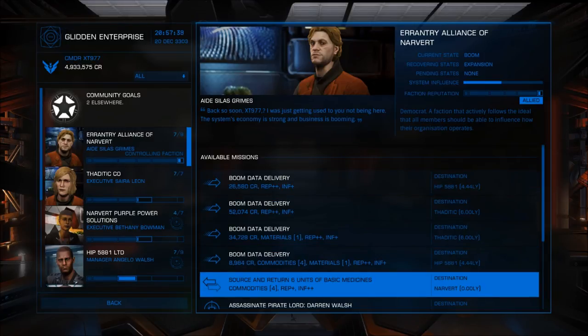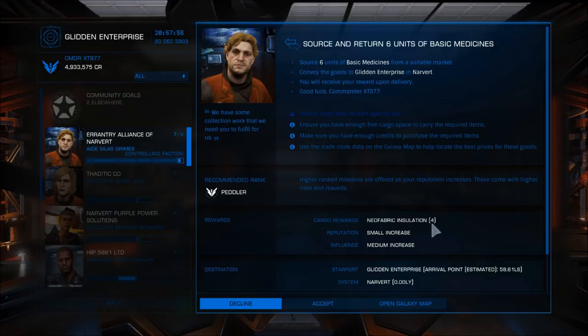This one's a little different — source and return six units of basic medicine. It tells you right there that you're going to need six free tons of cargo space in your ship. You're also going to be paid in commodities: four tons of neofabric insulation. This doesn't tell you where to buy it; you'll have to find out using a third-party site like eddb.io. You fly somewhere, buy six units of basic medicines, fly back and deliver them. Then they give you four tons of insulation which you can sell at the same station for a little extra profit.